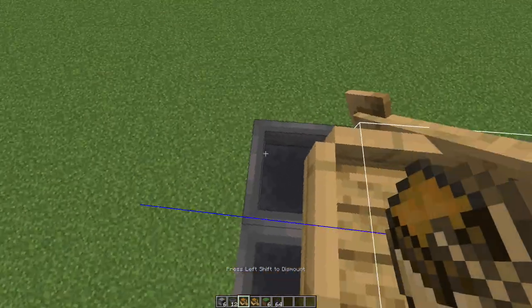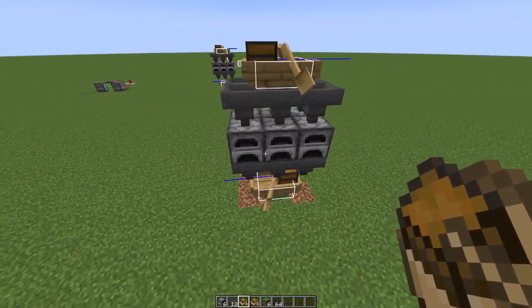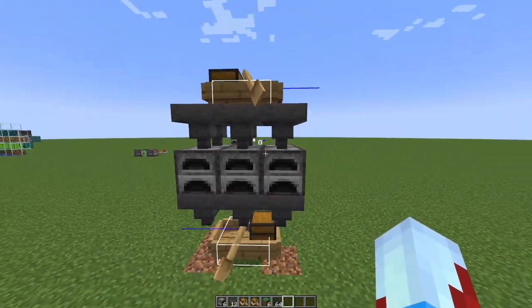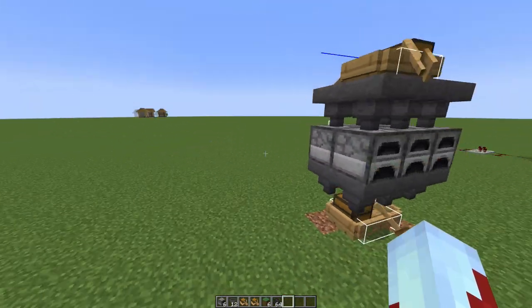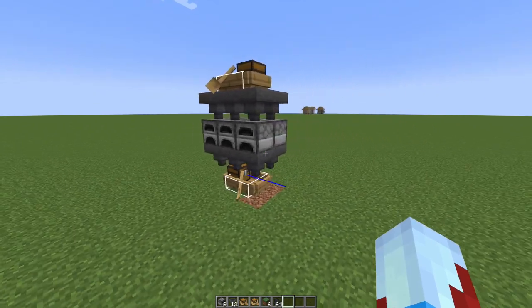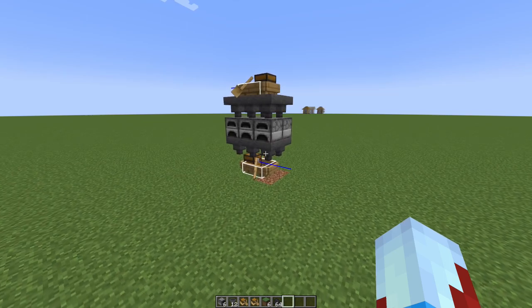Drive it forward a little bit, and as long as your hitboxes are over your hoppers, you are complete with the build. I think this is quite a simple and easy build to make — I thought it was very nice when I figured out how to do this, and I hope you guys enjoyed. But until next time, always be gaining.